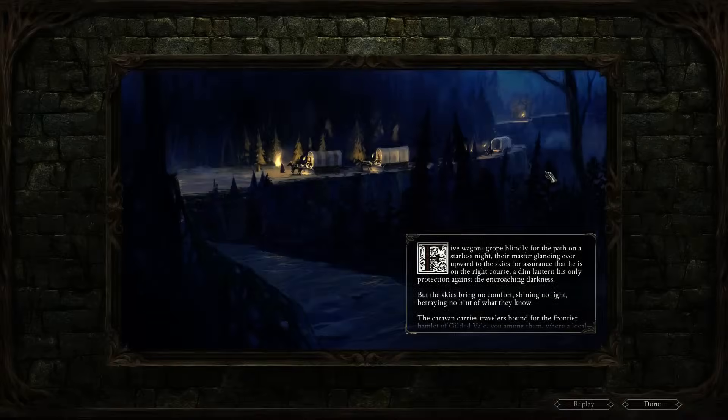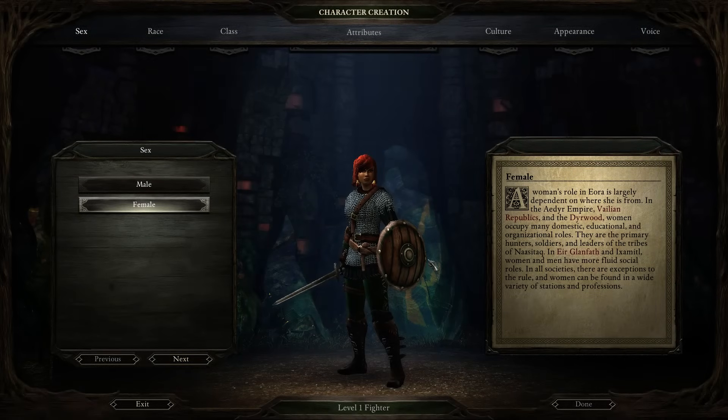There shouldn't really be any spoilers in this video, but fair warning — every now and again there might be something that slips out. So this is the character creation screen. These tabs over here will show us basically all the little bits we will go through from start to finish. If you've ever played any Infinity Engine games like Baldur's Gate, Icewind Dale, or Planescape Torment, a lot of this will seem familiar. This game is made by basically the same people, and they did a Kickstarter to make a game very similar to those Infinity Engine games.